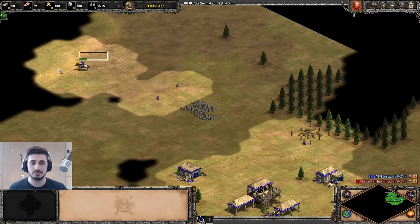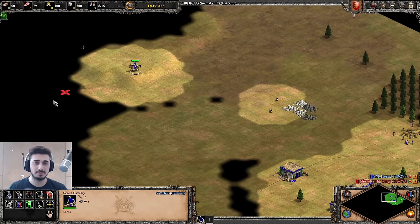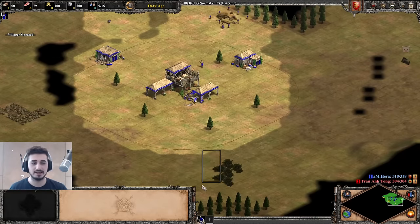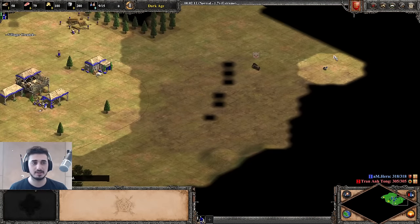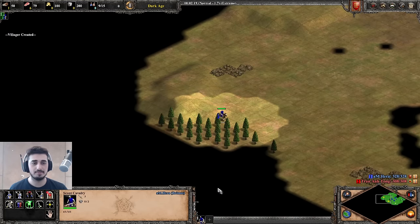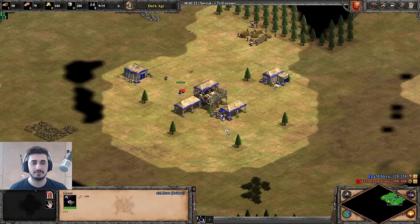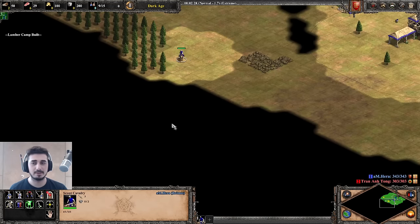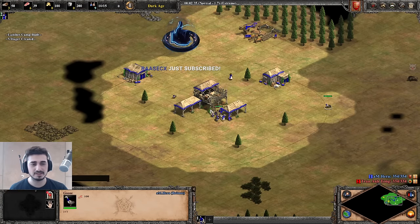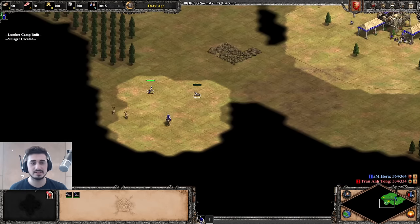We want to look for two boar, eight sheep — the four starting plus two patches of two — and then we want to find a good wood line and our berries. That's the early-game exploration goal. Notice I'm jumping between my town center and my scout because I want to keep tabs on everything, but my main focus is keeping my town center running. My town center is never idle.